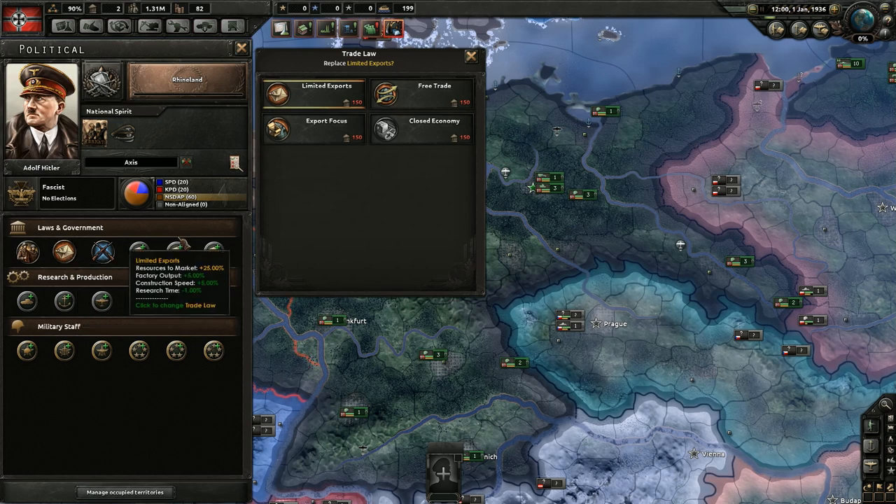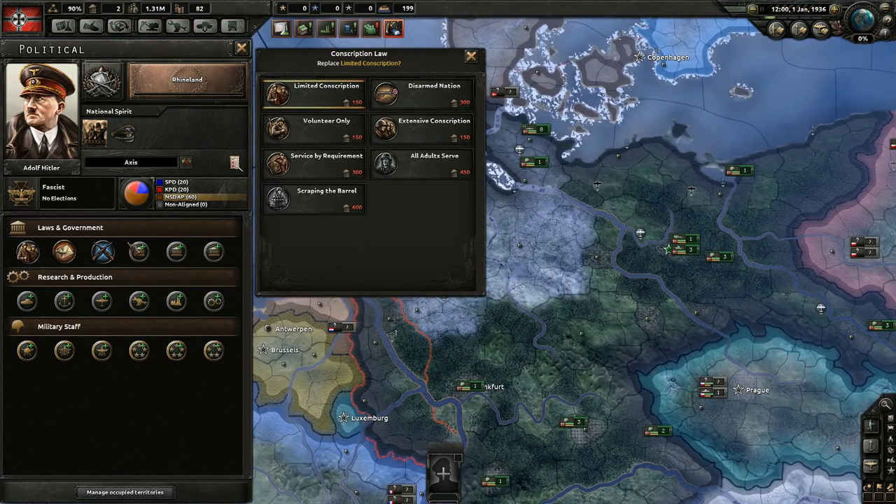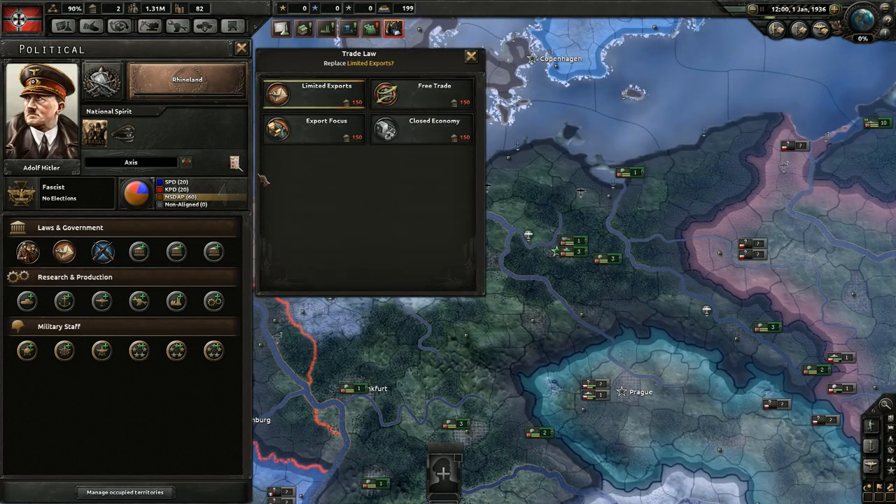Most of these laws cost 150 political power, so every time you reach 150 you should know you can go and change something. Now we have our trade laws. We start at limited exports, and the most important factor here is how many resources go to market — we'll look at that later when we go into trade.